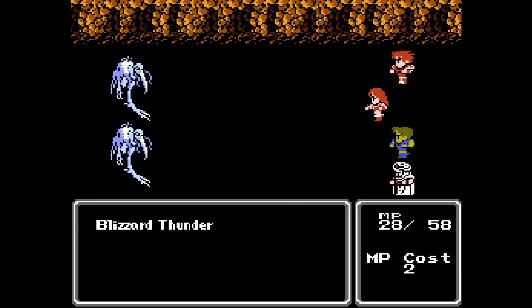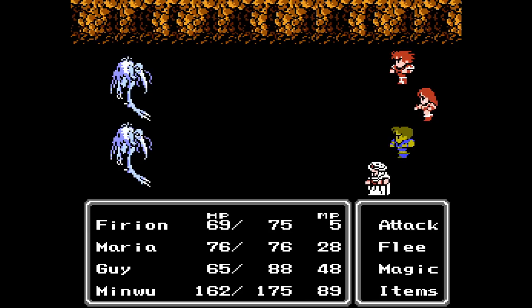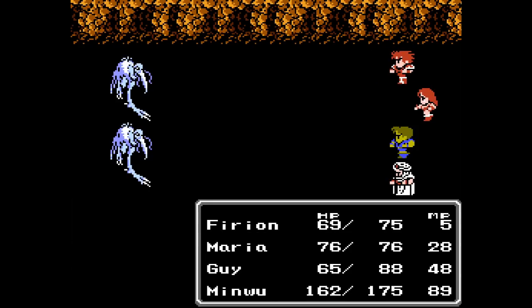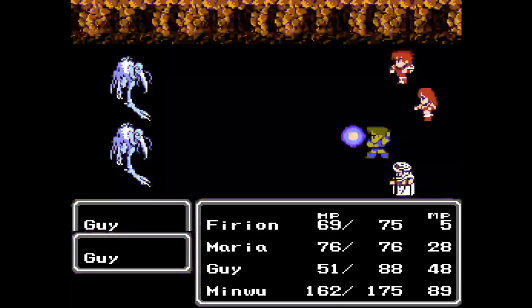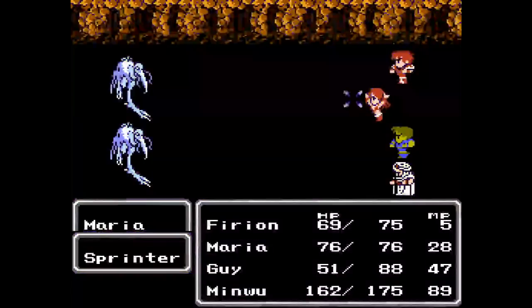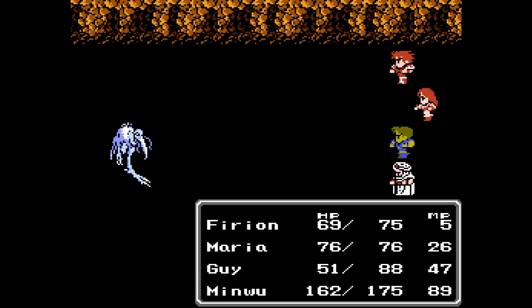I am surprised these guys are not evading more of my physical attacks. One nice thing with Guy learning his spells later than Maria is that they're still at level one, so he's not going to be spending a whole lot of MP. Unfortunately, though, he's pretty slow against these guys with their high evasion stats.